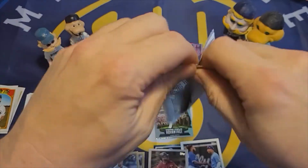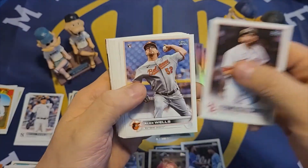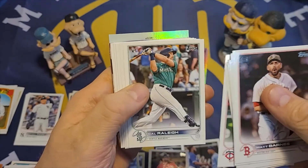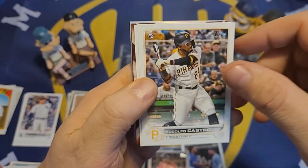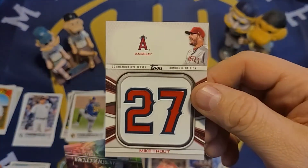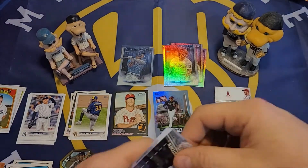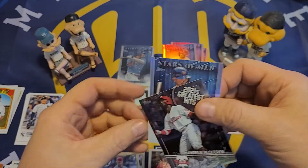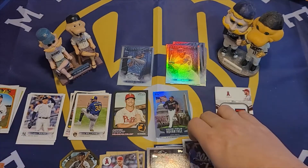This last pack should have the relic patch in it — and it does. Matt Barnes, Alex Wells, Corey Kluber, Eli Morgan rookie, Lars Nootbaar rookie, Aaron Judge, Max Kepler, Cal Raleigh rookie, Cedric Mullins, Zach Wheeler, Rodolfo Castro rookie, Trey Mancini. And our patch is Mike Trout — a commemorative jersey number medallion patch. No matter what you think about these patches, never a bad thing to pull a Mike Trout. Also a 2021 Greatest Hits Andrew McCutchen, who is now a Brewer, and Stars of MLB Pete Alonso.